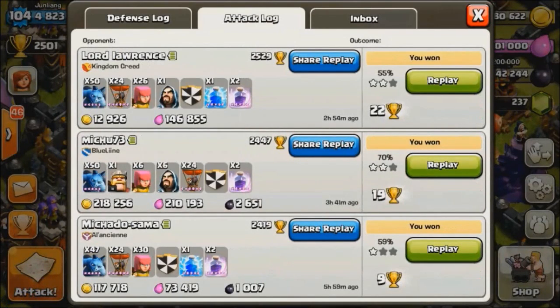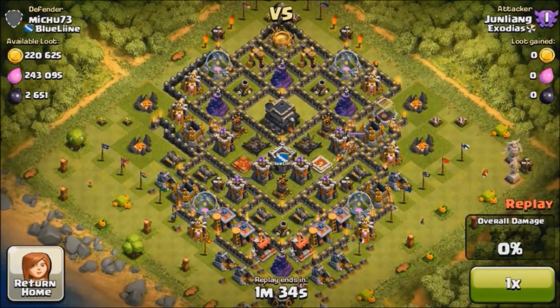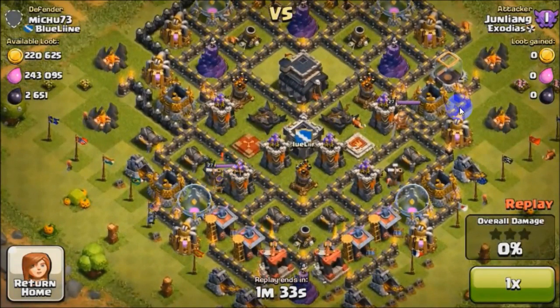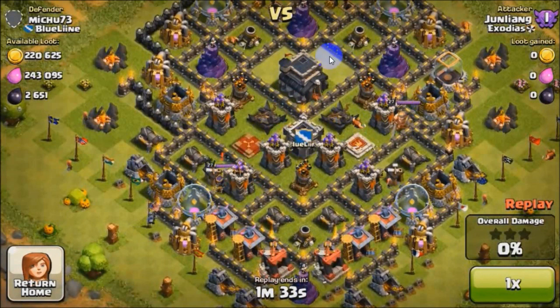Okay, next raid — 73 trophies from the blue line, quite nice loot as well. Wow, nice base — you can see this is Town Hall 9. These are level 9 walls, but over here these are all level 10 walls — you can see the difference. Majority are level 10 walls. Level 27 Archer Queen. Take note that for Town Hall 9, there's no inferno tower, so I just need to check the x-bows — they are empty. Although they are upgrading, they are empty, so the clan castle should be empty as well, but we shall see.